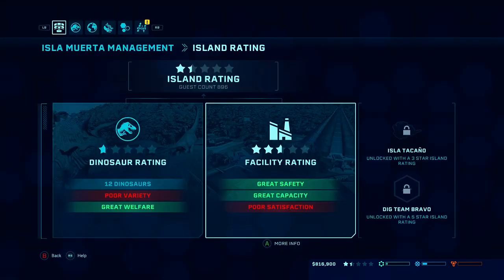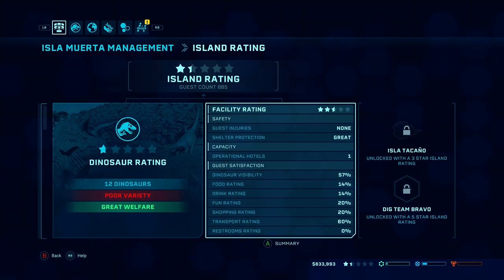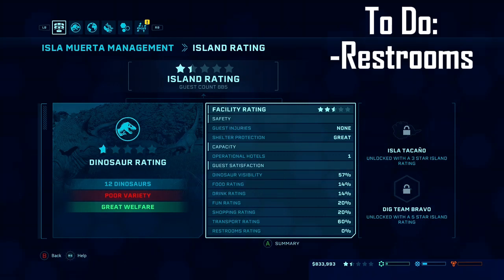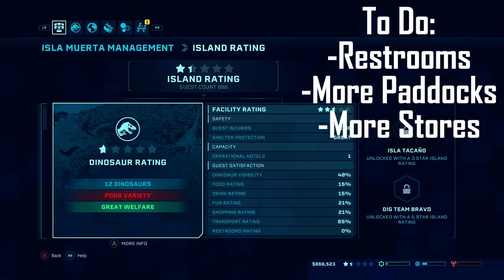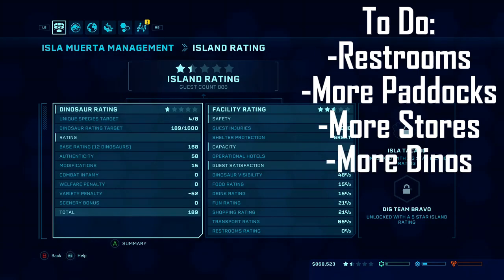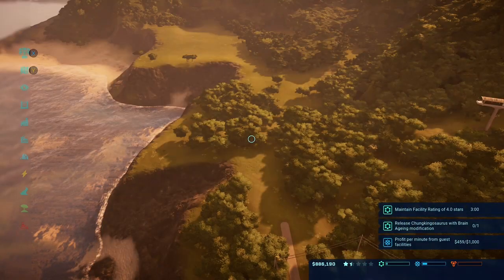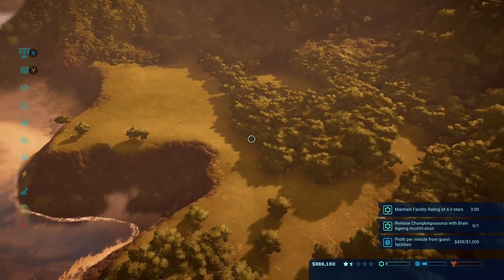Facility rating is great overall. It could use some restrooms — we'll have to put those in here soon. Injuries are none, so that's a plus. Dinosaur visibility we can't really do much about until we get more paddocks, and we'll just have to open some more stores in the future. We definitely need more species, but for now things are looking good.